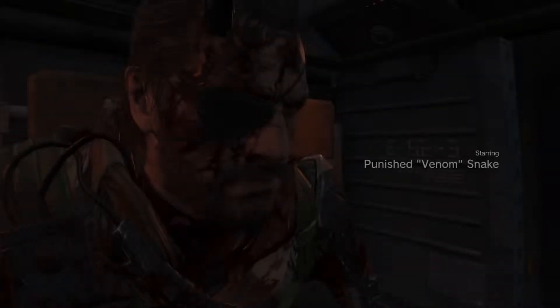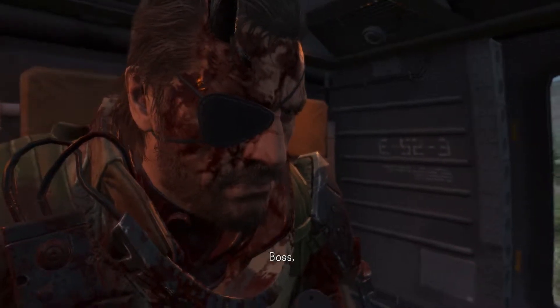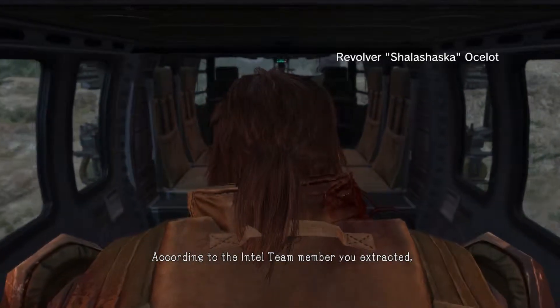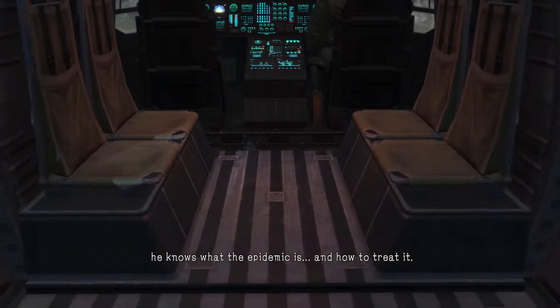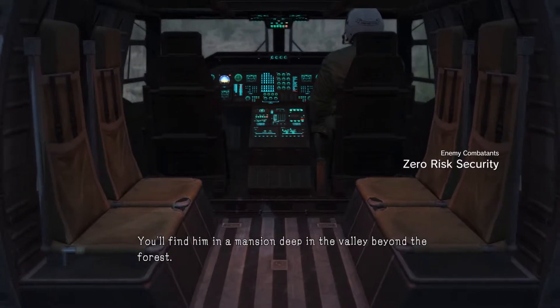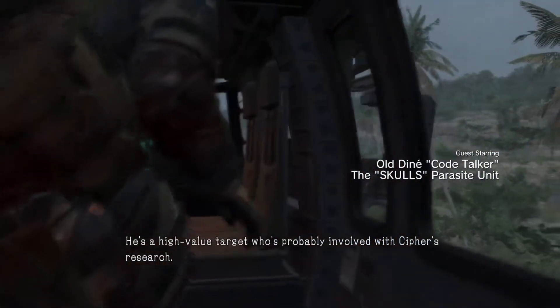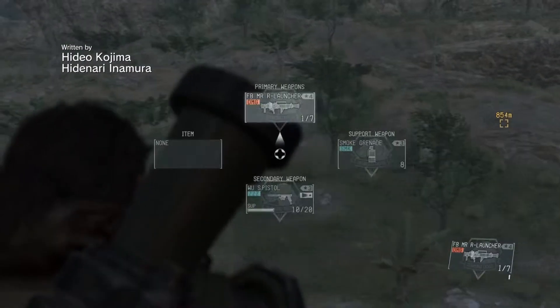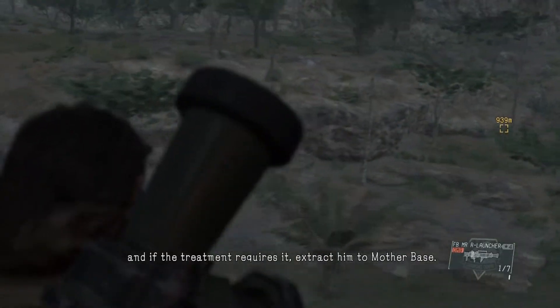Welcome guys, this video is going to show you how to get the S rank in Episode 48 Extreme Code Talker. This is just like the first Code Talker mission, which is around episode 28 or 29. Pretty much the same thing — can't use the chicken hat, which I never use anyway, and no reflex mode. Going to do things slightly different and hopefully help you guys out a little bit more.